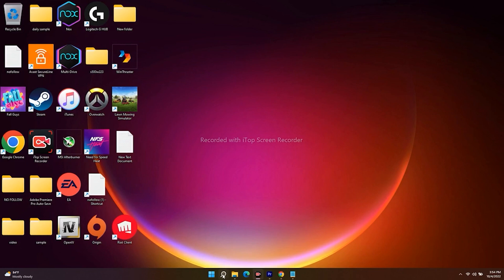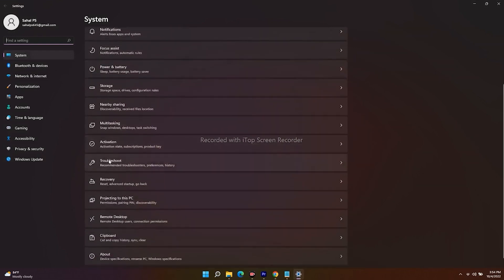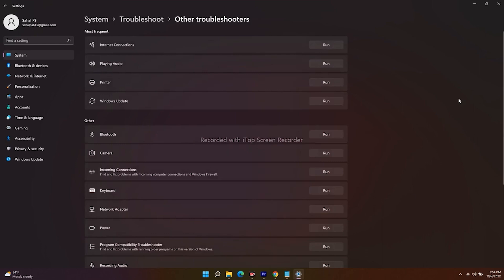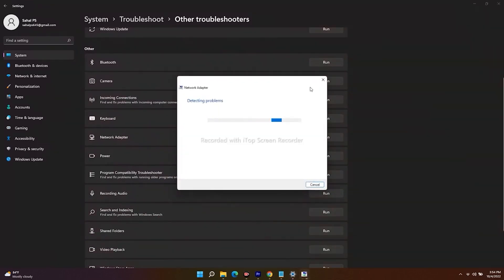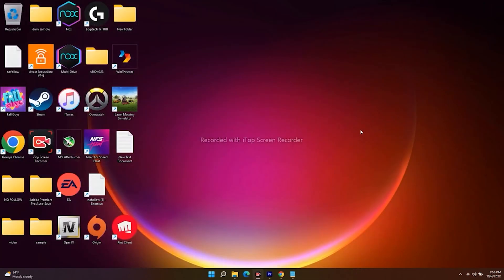If it's still not working, run the Network Troubleshooter. Go to Settings, then System, scroll down and navigate to Troubleshoot, click on Other Troubleshooters, scroll down and find Network Adapter, then click Run. If there are any missing or broken network components, it will attempt to fix them automatically. Sometimes just running the network troubleshooter resolves the issue.